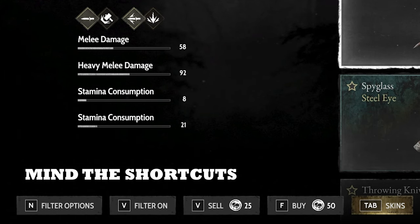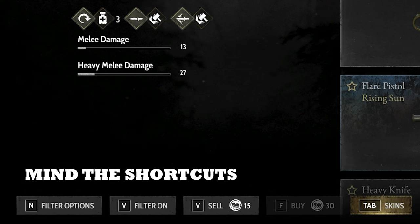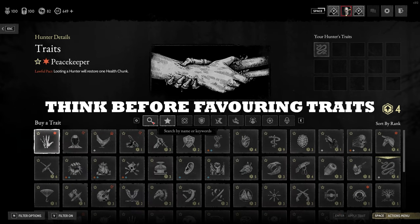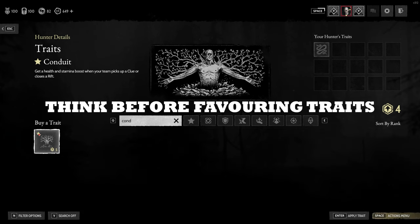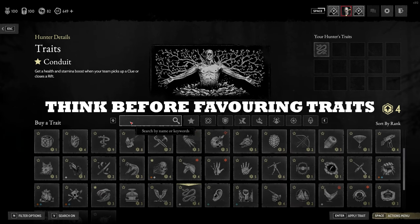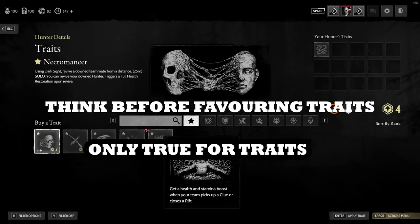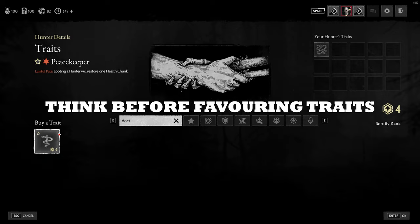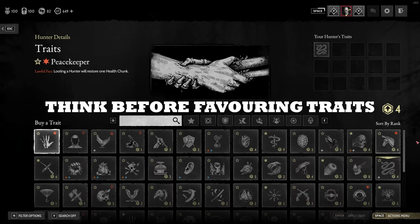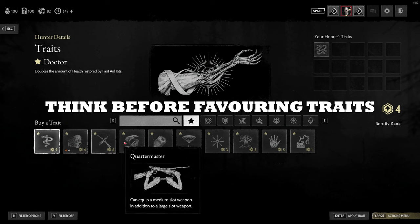Tip number one: check always the shortcuts at the bottom left. This is obvious, but some things are not obvious — for example, your favorites. Think before you favorite things because they keep the order in which you favorite them, so you want to favorite traits in a certain order, possibly by frequency, because Crytek cannot make a simple frequency algorithm for some reason.